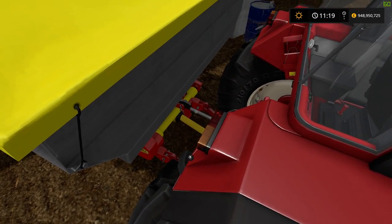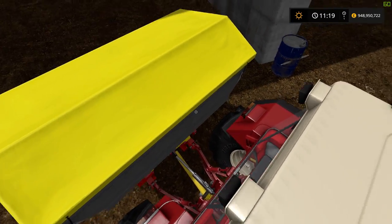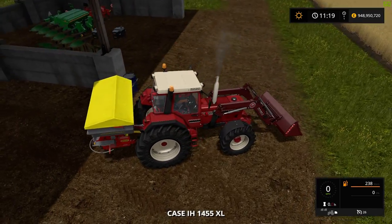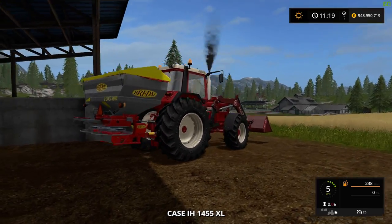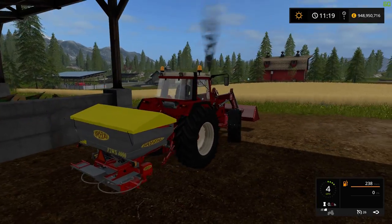On the fertiliser, the top three-point isn't connected to anything so you've just got the bottom two, and it has correctly recognised there's no hitch in the centre — so you just have the small hydraulic arm rather than the wider one which is on the back of this tractor.